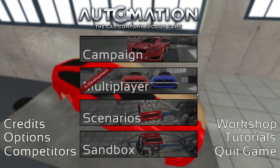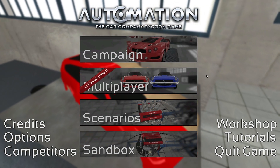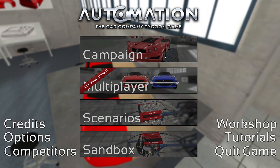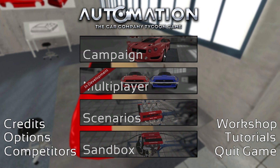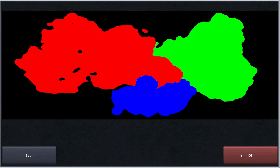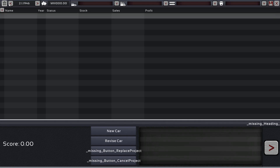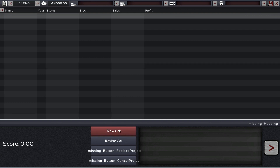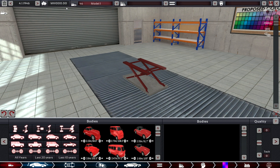Hey guys, it's Kirob speaking, and today we are going to do a little let's play with the very bare bones light campaign, just checking out your first few years and see what we can do. I plan to first stop time acceleration and design a new car. We do have one billion dollars, but our goal is to never go below zero, and for that we will make a car in a small factory.